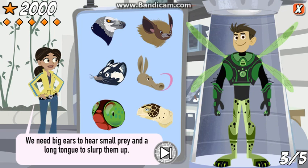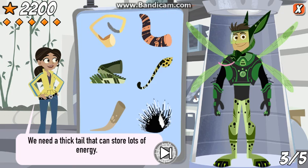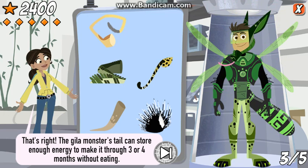We need big ears to hear small prey and a long tongue to slurp them up. That's right! The aardvark's twelve inch long tongue goes right into the termite tunnels. It's sticky, too. We need a thick tail that can store lots of energy. The gila monster's tail can store enough energy so it only has to eat three to four times a year.